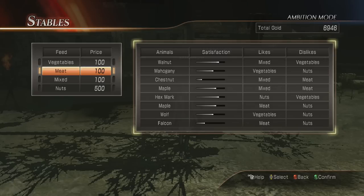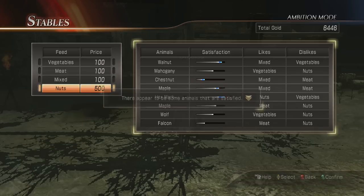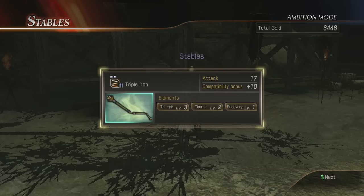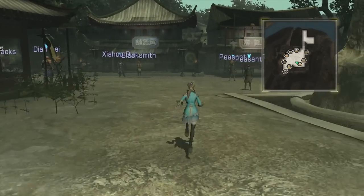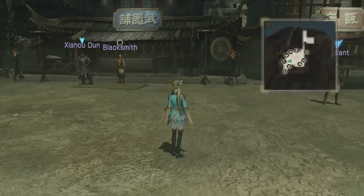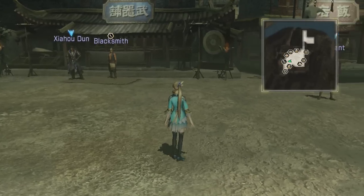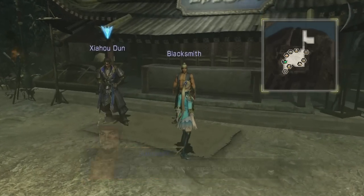Here's the stables. What you can do is pay to feed the animals, and based on what you feed them you'll get a special weapon or weapon materials — just like that, I just got a weapon and weapon materials. So you always want to go to the stables and feed them.